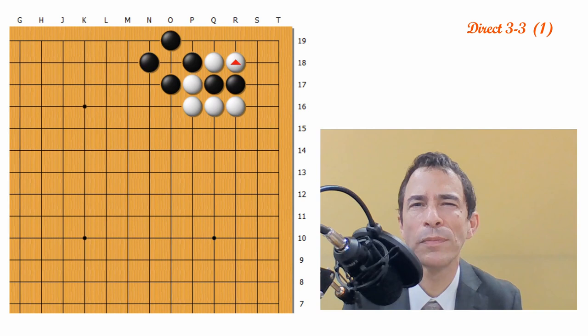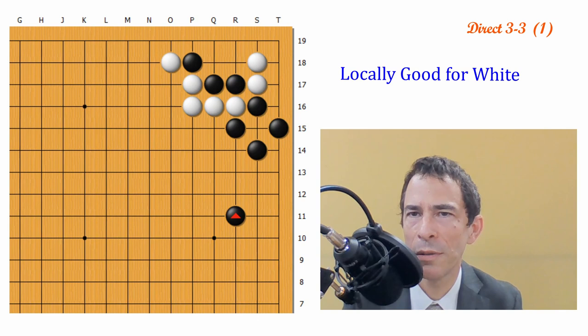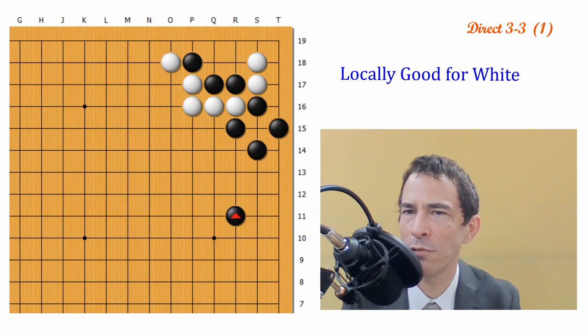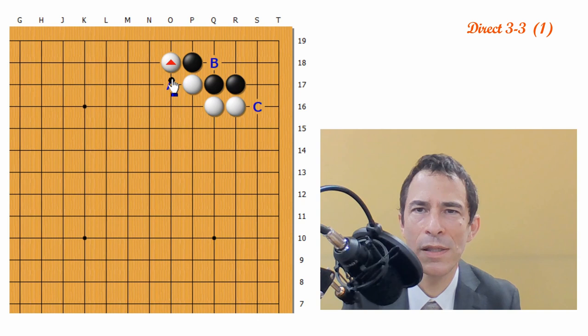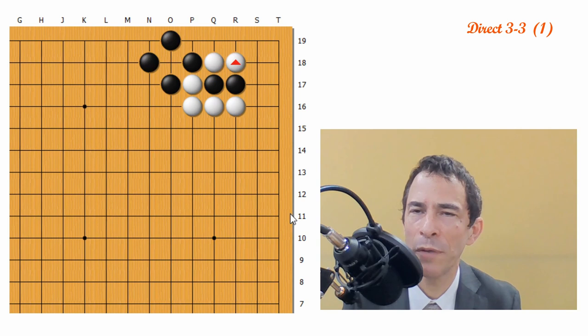Going straight back to the other variation — when Black plays this variation, one has to remember that locally this is a good variation for White. In the previous variation, White had about 10 points in the corner; in this variation, White has more like 15 points, so there's a big difference in White's corner. There's also a difference in the strength of Black's position — it's on the right side in this case, it was on the upper side in the other case, and there's a lot of difference in the quality of Black's shape. So this is the basic joseki, and at this point Black can play away — Black has the initiative. That's why this is going to be okay for Black early in the game when there are a lot of big moves to play. I would call it generally an even result.